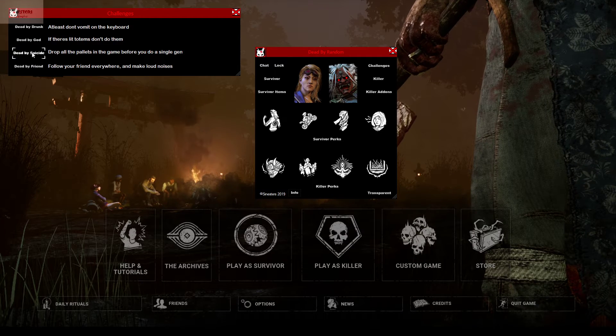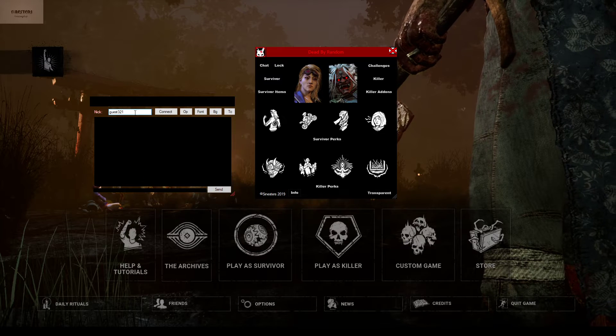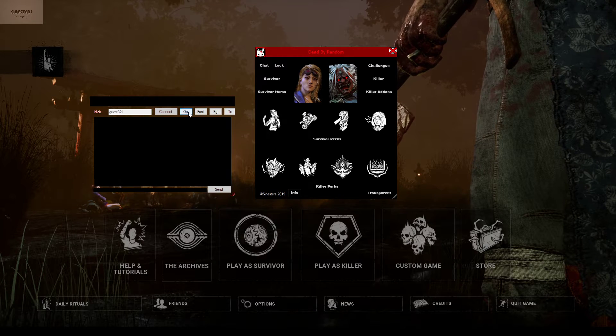The challenges are the same — I haven't added new ones, I just fixed the UI for now. And the chat is the same thing, so you just type whatever nickname you want, connect, and you can change the font, the background, the text color, whatever you would like.